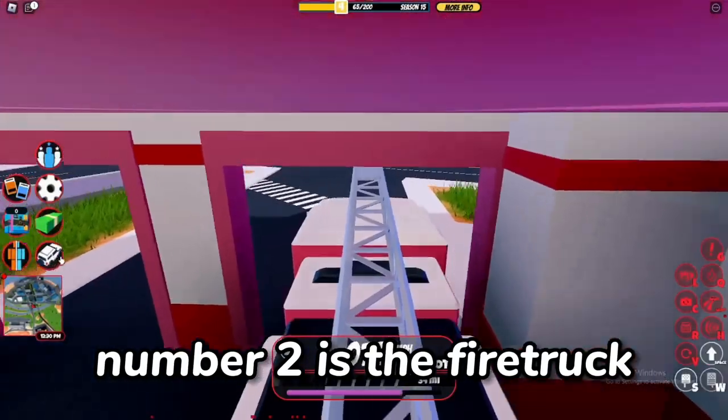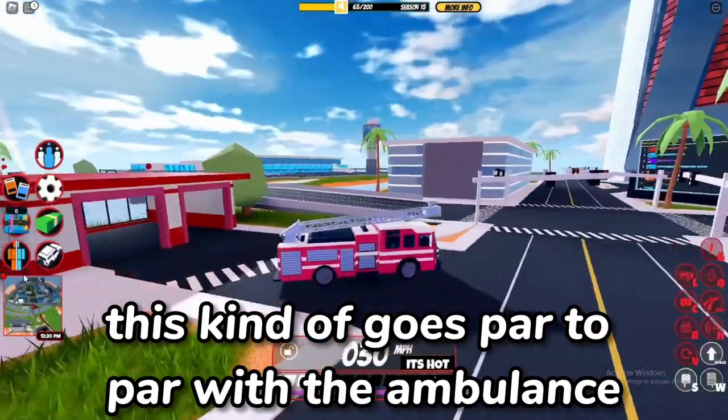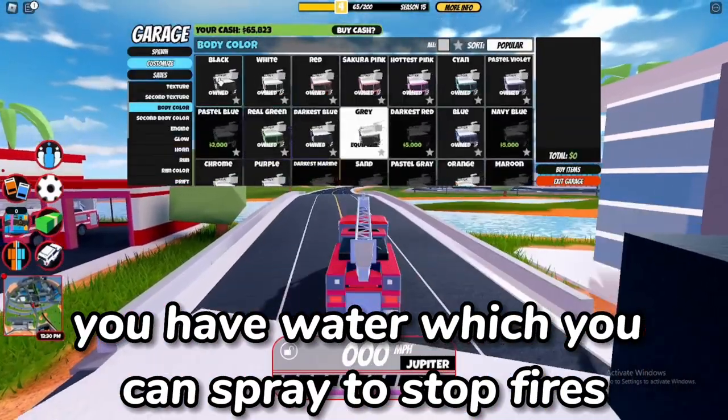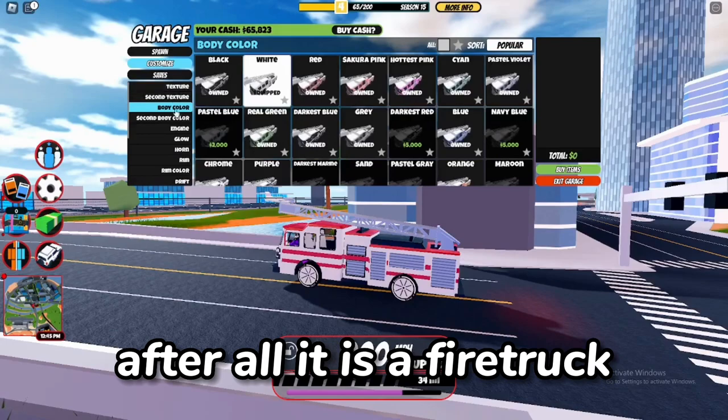Number 2 is the Fire Truck. This kind of goes part to part with the Ambulance. Instead of getting healed, you have water which you can spray to stop fires. After all, it is a fire truck.